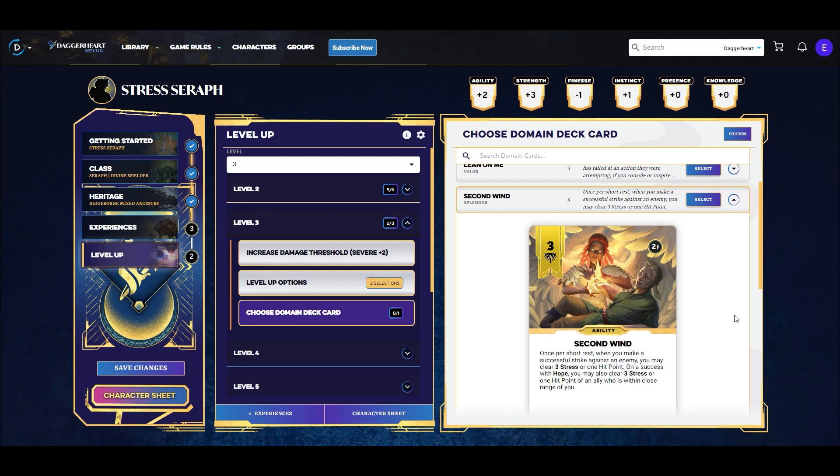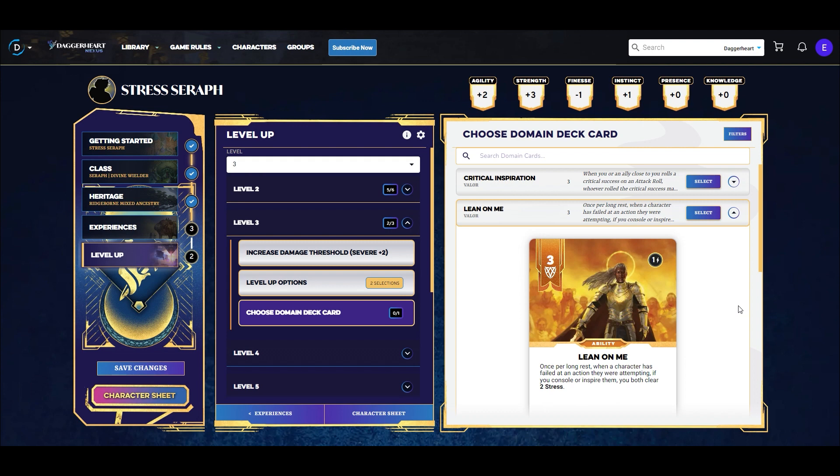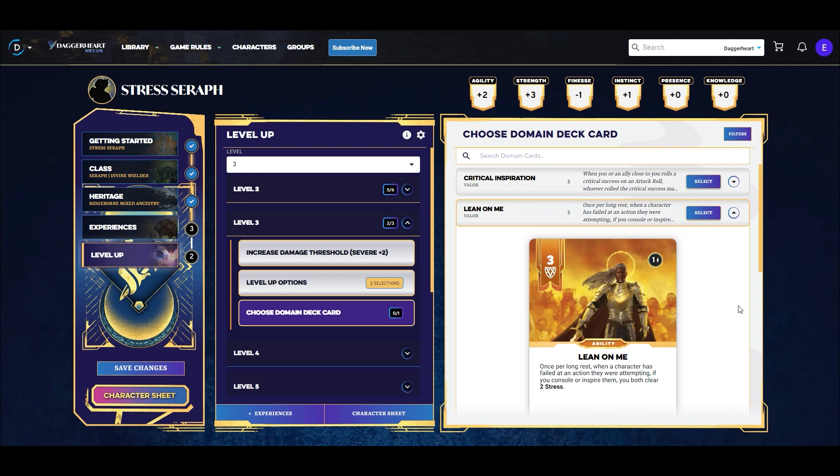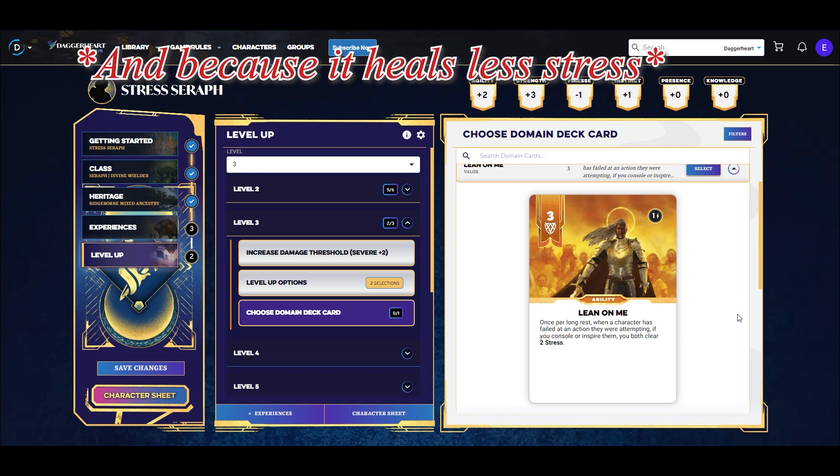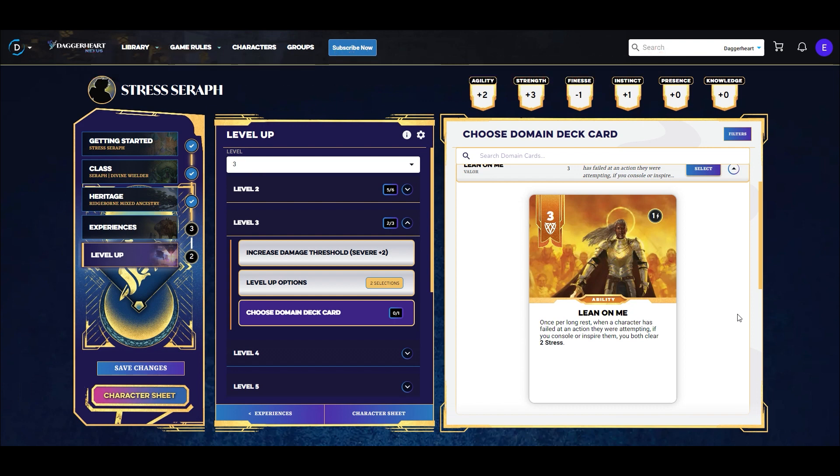If we succeed with hope we get a kicker — we don't even need to spend a hope or anything. This card is well above that cost curve for spending hope that I talked about earlier. We don't need to spend hope and we still get to heal or clear stress from not just ourselves but potentially our allies as well. It's an overall great card, but not the one we're going with. Lean on Me is another card — it's once per long rest, so already worse than Second Wind.